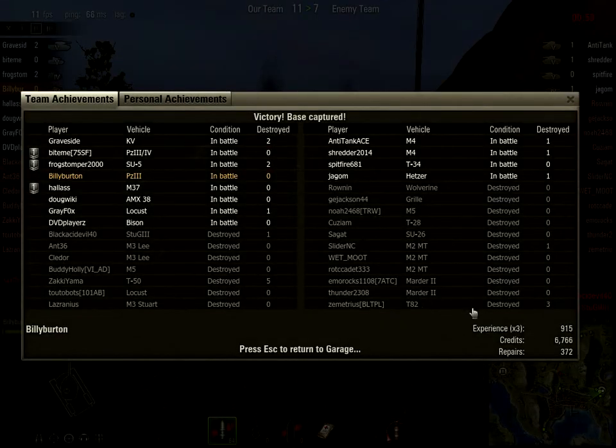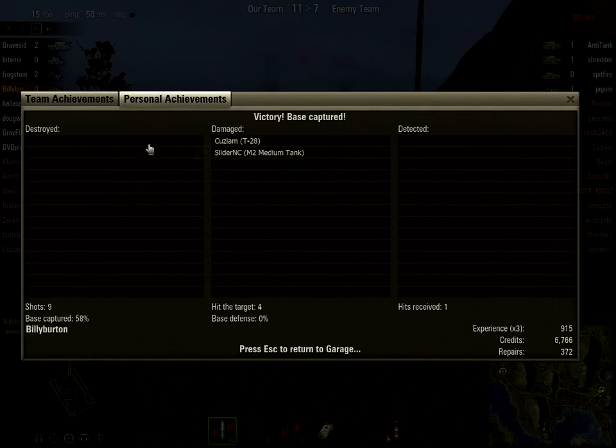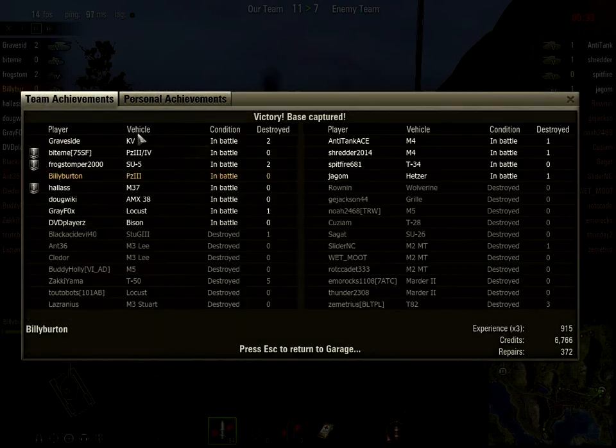There's a victory! You can see experience, credits, and repairs over here. You have your personal achievements — it shows how many tanks you destroyed, their name, and their type. It also shows damage dealt, enemies detected, the number of shots you fired, how many actually hit the target, how much of the base you captured, how much you defended, and how many hits you received. That's the quick and dirty intro to how to play World of Tanks.